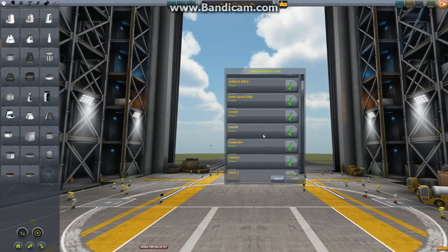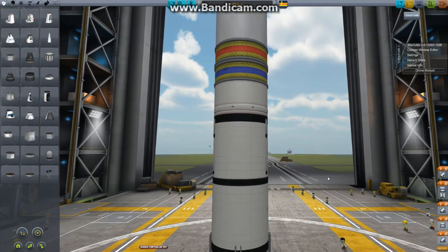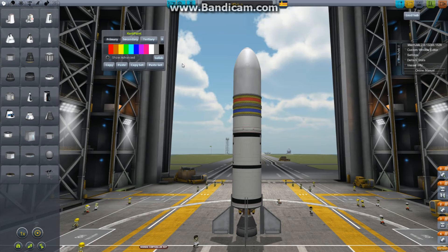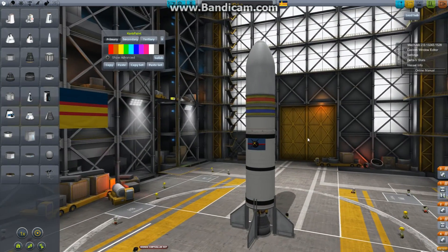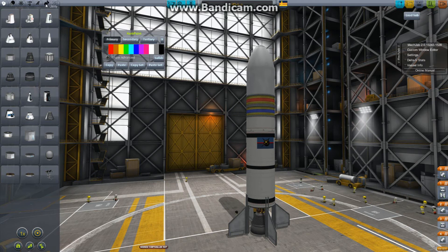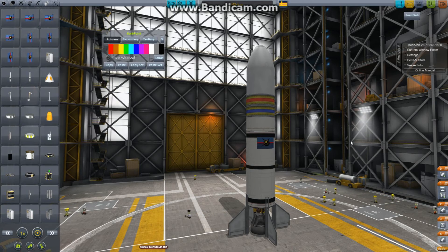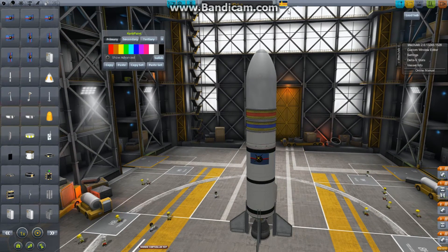We'll go into the VAB and take a look at the rocket I built for this mission. I'm going to load up H-orb 2. These funky tanks here — I used another mod, KerbPaint, to paint some default tanks some pretty wicked colors for the video. This here is part of a mod pack that allows you to add 3D models of flags, flat and curved, in various sizes for different rockets, and it replaces this with the flag texture once you're on the pad. That's also a pretty cool mod. This one only works for painting mainly default parts, not all default parts just yet, but we'll see how that progresses.